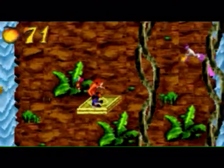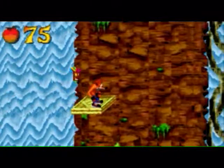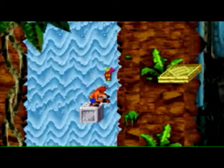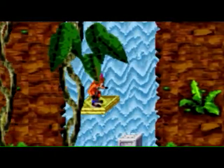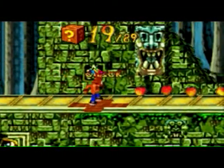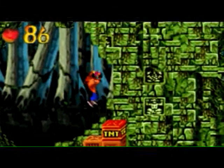Next platform. There is a mystery crate down below. I recommend collecting that and then jumping back on the platform. Grab the mystery crate — you just jump onto it carefully and then hold down circle and press X to jump back up. Wait, why am I saying circle? It's not PlayStation 1, is it?